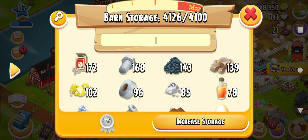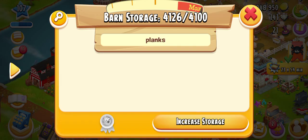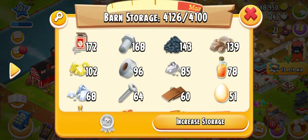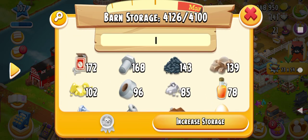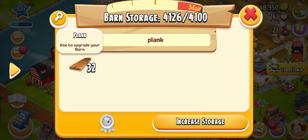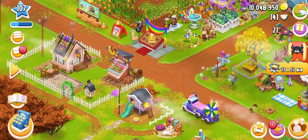I need planks — let me type P-L-A-N-K-S. I couldn't find it because the name is 'plank,' not 'planks,' that's why I wasn't able to search. Let me check again — type 'plank' — and yes, these are 32 planks. The search feature is cool!